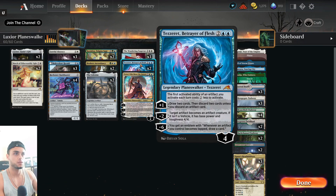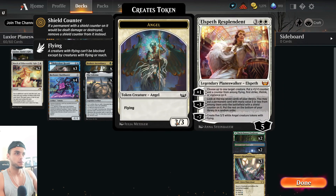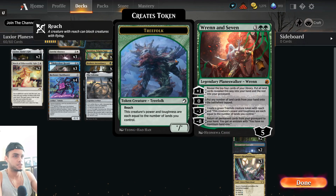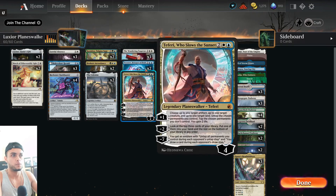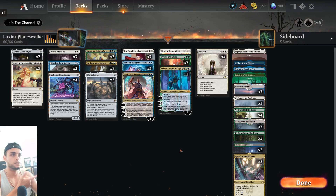This list is very midrangey and very grindy, utilizing different mechanics and synergies — like Tezzeret and Reckoner Bankbuster, Kasmina and plussing the Wandering Emperor and Elspeth through Kasmina, so we can plus them up rapidly and gain value. We're also utilizing Tamio and Ren and Seven — Ren basically mills, Tamio gets stuff back, usually our four-mana planeswalkers or maybe Kasmina. We're also including a fine amount of disruption and removal.